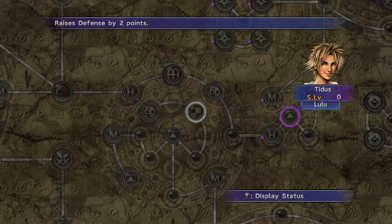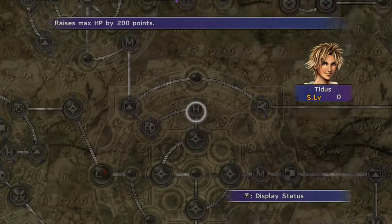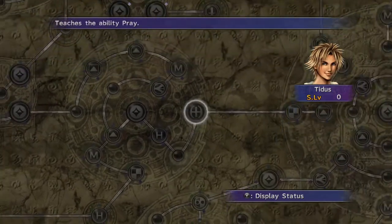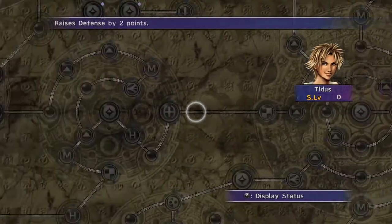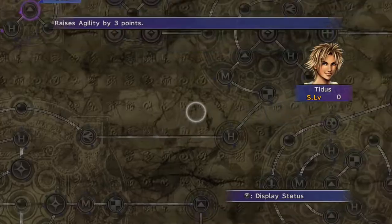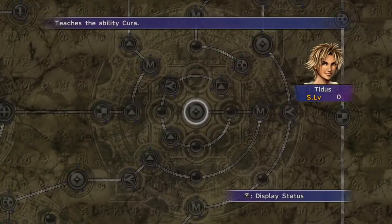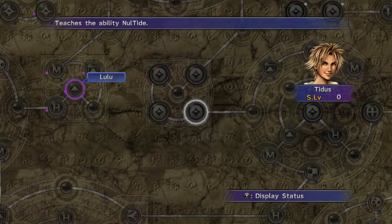A lot of offensive magic, a lot of MP, a lot of magic defense, and a lot of magic power. You can also branch off into White Magic - instead of going for Fire you can go right and grab Life, carry on through and eventually get Cure and stuff like that. The weaknesses are not a lot of HP, not a lot of Strength, no offensive abilities really, and no time magic unfortunately because you have to follow the typical route for that.